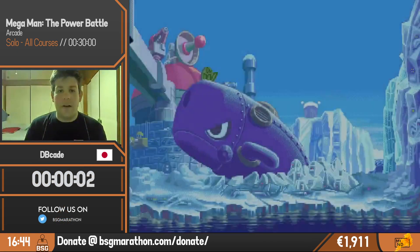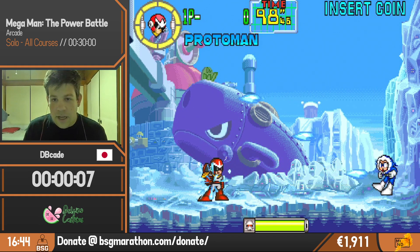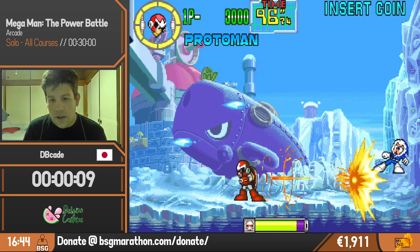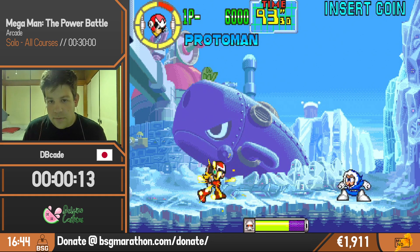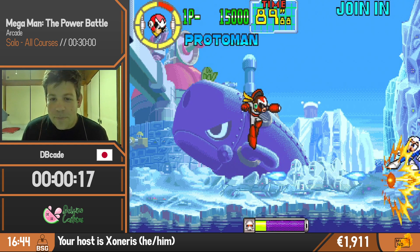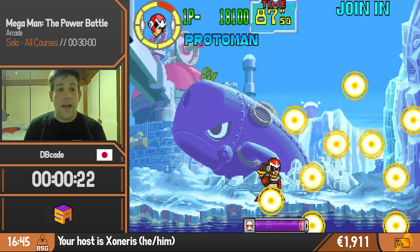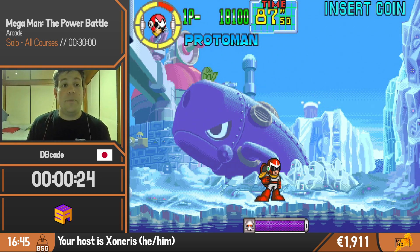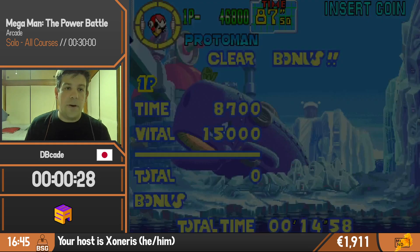We start off right on Iceman's stage. Each time you fight an enemy, they get more and more health, but Iceman's pretty much a pushover. Oh, I actually got hit — I usually never get hit. You can see he has no health right now, so it's only a few shots and then we'll go through the stage. Just like in any other Mega Man game, you'll beat the boss and get the weapon of the boss that you defeated.